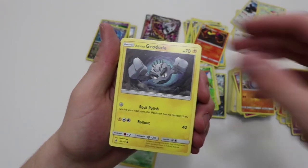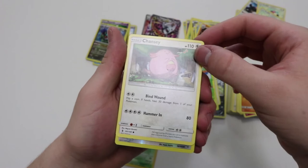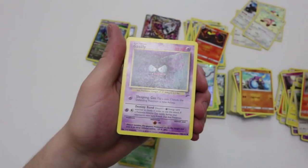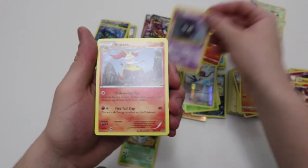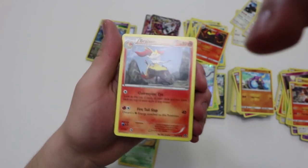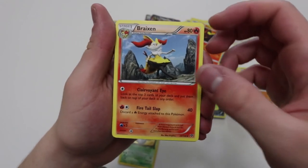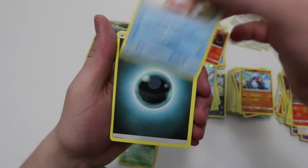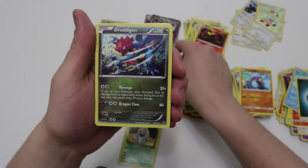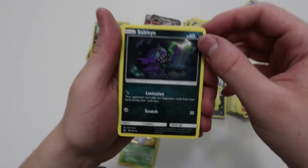Gothita, Alolan Geodude — my fingerprint was just on that, that's gross. Chansey, reverse Taillow, Charmeleon, Base Set 2 Gastly, Breloom. Sorry for the glare guys, I'm in a new little area right now because my old studio has been removed from my house since it kind of broke. Delibird, Energy, Energy, Base Set Farfetch'd, a Druddigon holographic, another cool Sableye — just eating his gems.